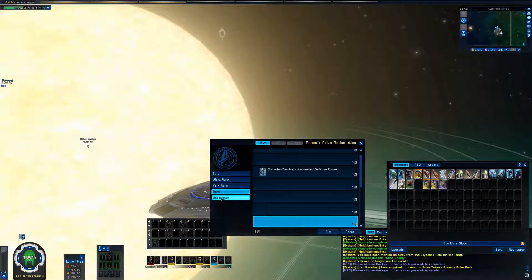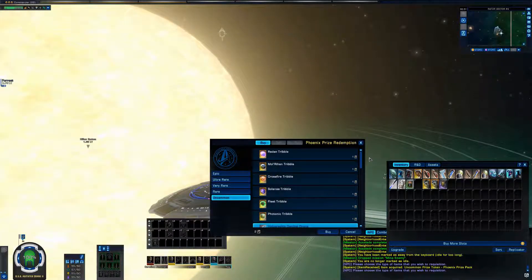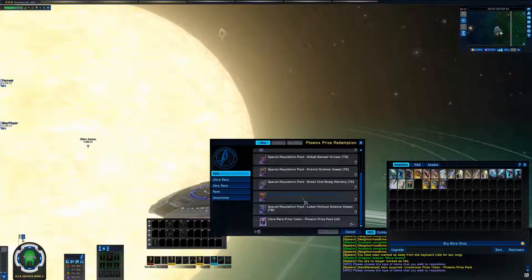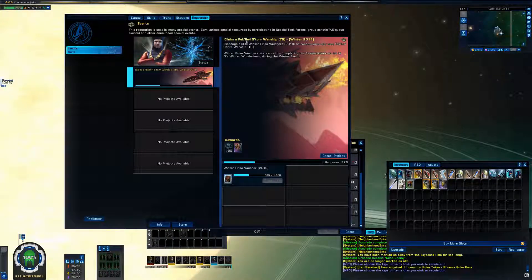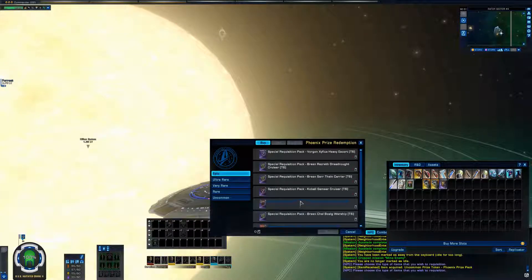What you can do is spend the token on items that are no longer available in game. For example, if you were lucky enough to get an Epic token, you'd be able to purchase any of these ships. Those ships are event ships - right now there's another event running for a factory warship. There are three events each year: one for winter, one for summer, and an anniversary event, each rewarding a ship. As you can see there's a fairly large collection of ships.